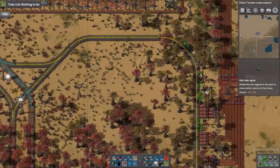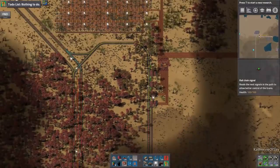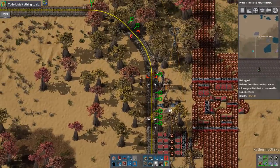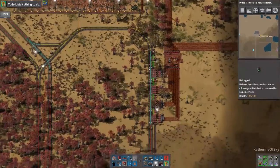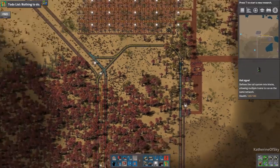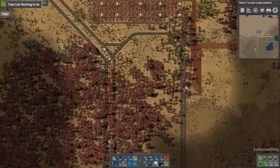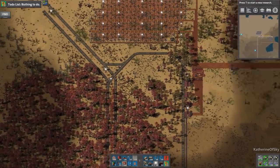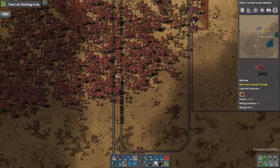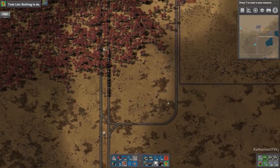We do need a chain signal here because you can see this is all one block, so let's just put that there — that is looking fairly fabulous. I think we're good on this. So that should work very nicely. I do need to look at this huge block though — we need to put a signal to close off the train block here so that when this train pulls out of the station and goes this way, the next train can pull in very easily. Okay, I think we're done.